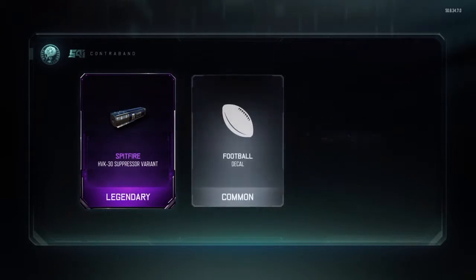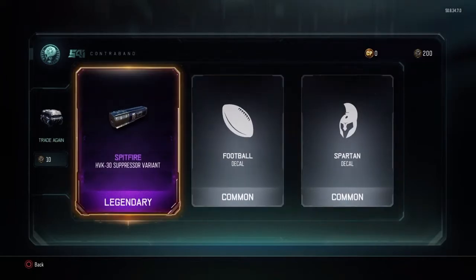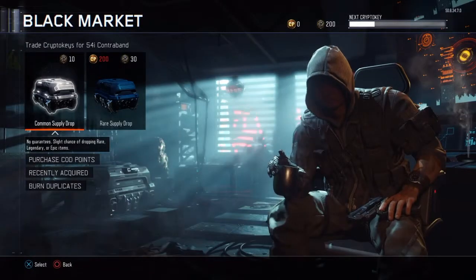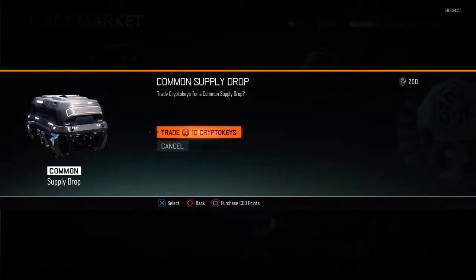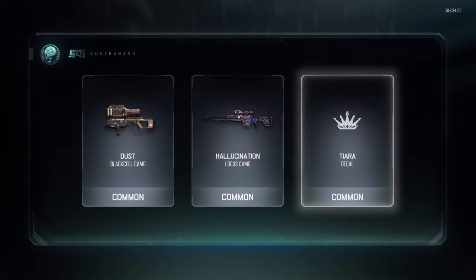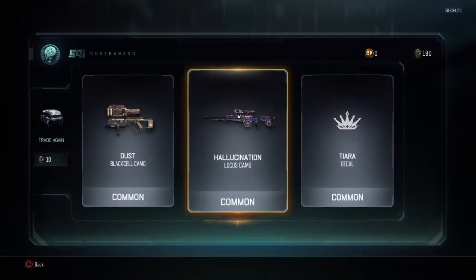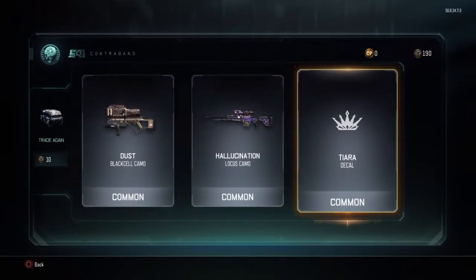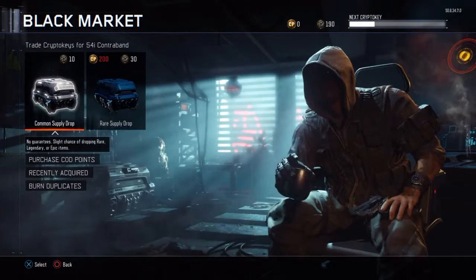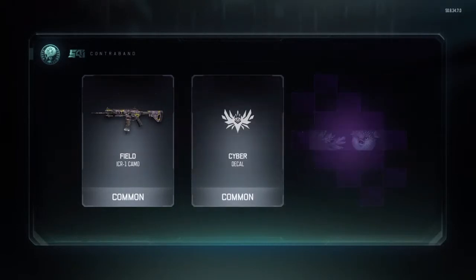Spitfire HVK suppressor variant, two decals, one football - I know one person in my squad who'd use that. Cold man steed, dust, hallucinogen, and tiara. The tiara - I bet Sarah Dark Bear, my girlfriend, could use that, but not me. Let's see what else we get in this crypto key opening, field cyber.